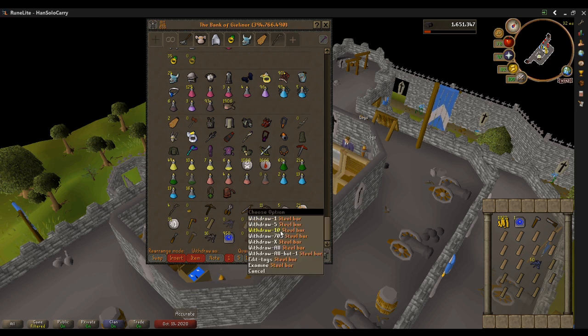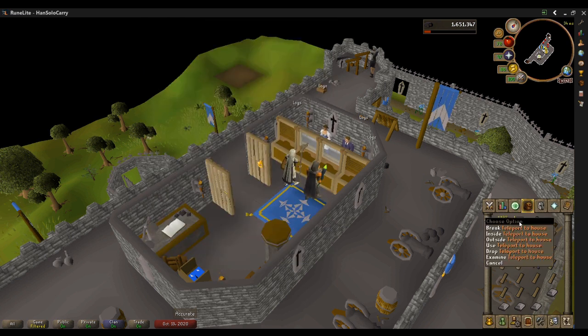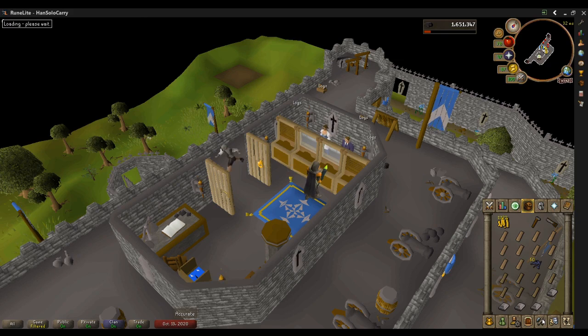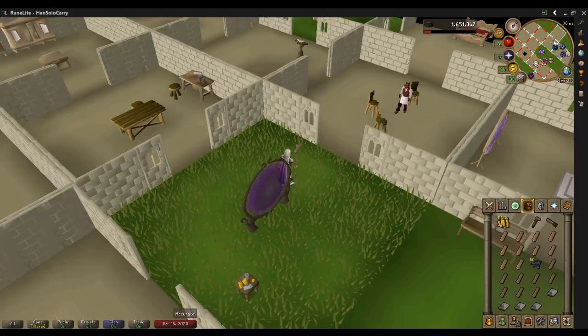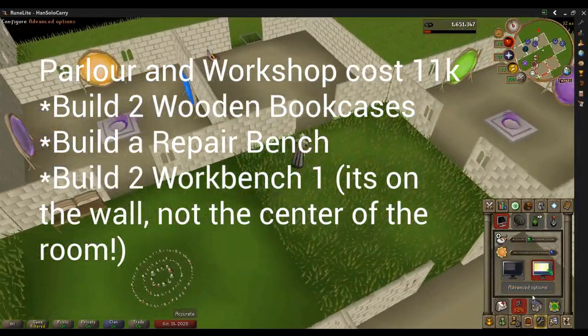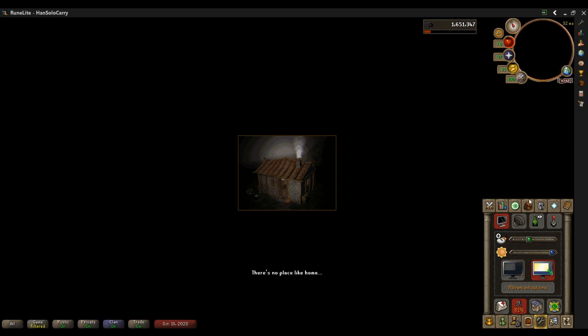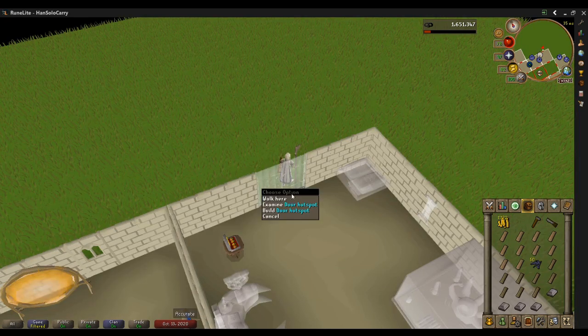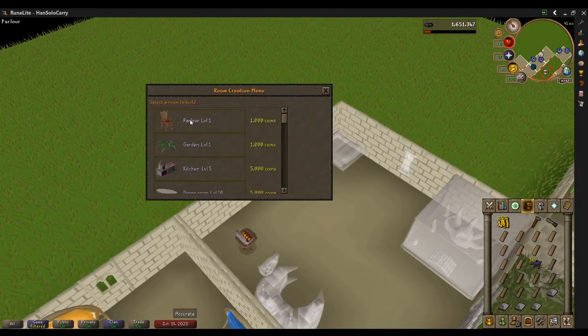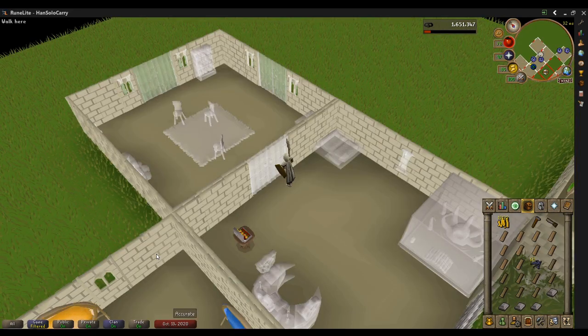We have just enough inventory space to make this work — just one extra. We're going to use one of our home tellies from Daddy's Home to go to our Brimhaven house. Enter in building mode. My house is already kind of full — I got my fancy pool. It costs 11k to build the parlor and the workshop. You're going to build two wooden bookcases, which do require the nails. You're going to build a repair bench in the workshop, and two of the crafting table one — that clockwork building station. Make sure you do it on the sidewall one, not the one in the center of the room.